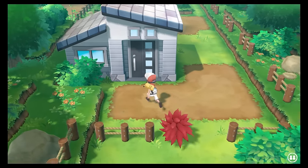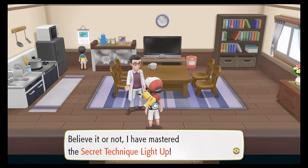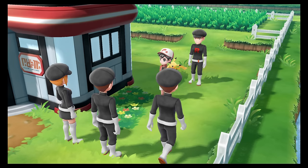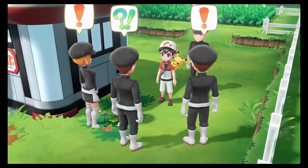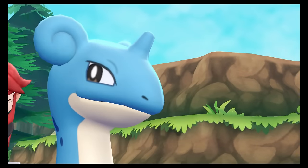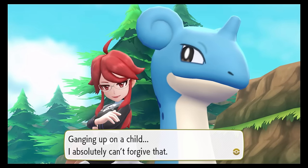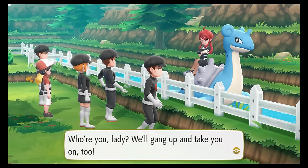This made traversing through Rock Tunnel much easier, so it was definitely worth it. On the way to Rock Tunnel, we were ambushed by some rocket grunts, but Lorelei of all people showed up to give us a hand — which I had forgotten about but loved to see. Bruno, Lance and Blue all show up again in Johto, and Agatha was definitely one of the more memorable trainers, so this was a welcome cameo from someone who never really got much attention. Rock Tunnel was a breeze, and we made it to Lavender Town pretty quickly.